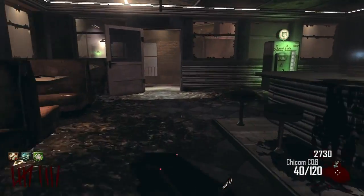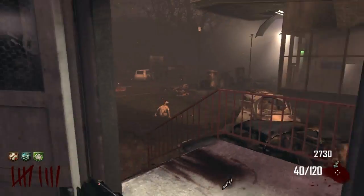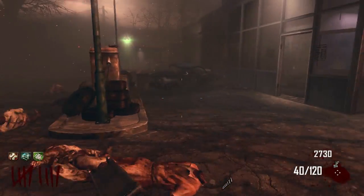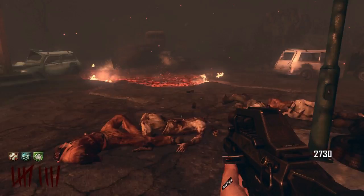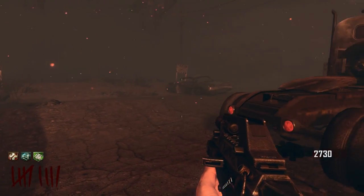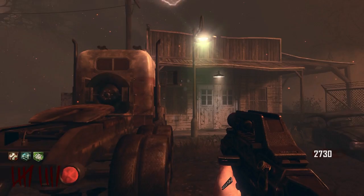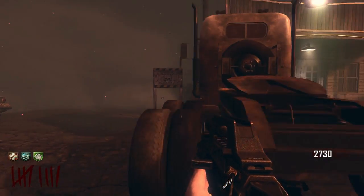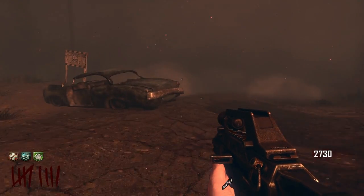We have two weapons fully maxed out on ammo. Unfortunately we're going to need the bus to come back around and get us. I wonder if we can make a portal — what's it called? Let's see if we can.